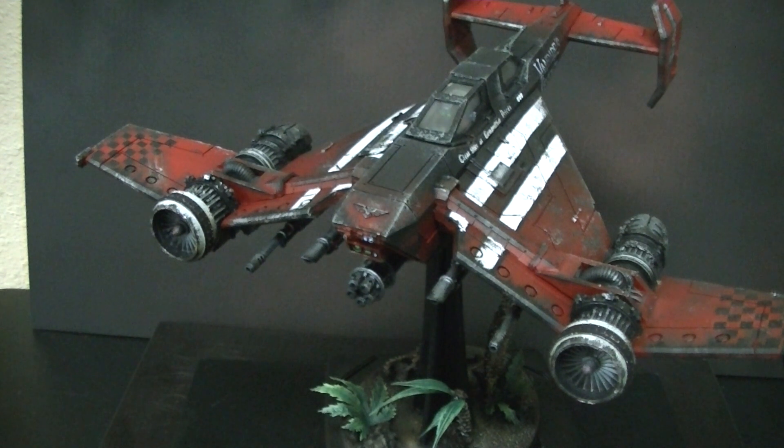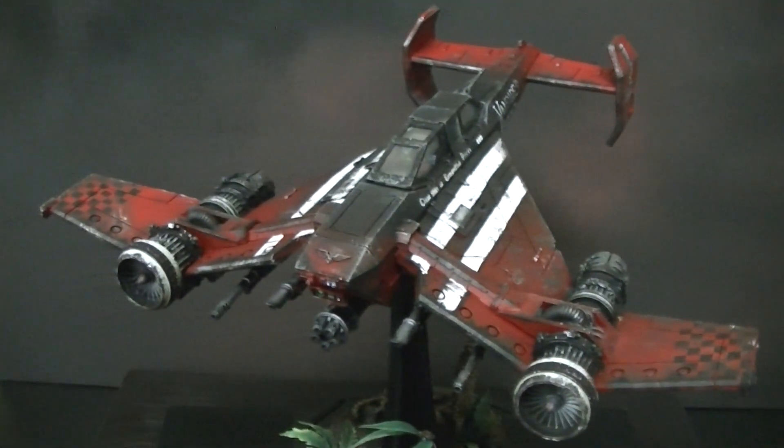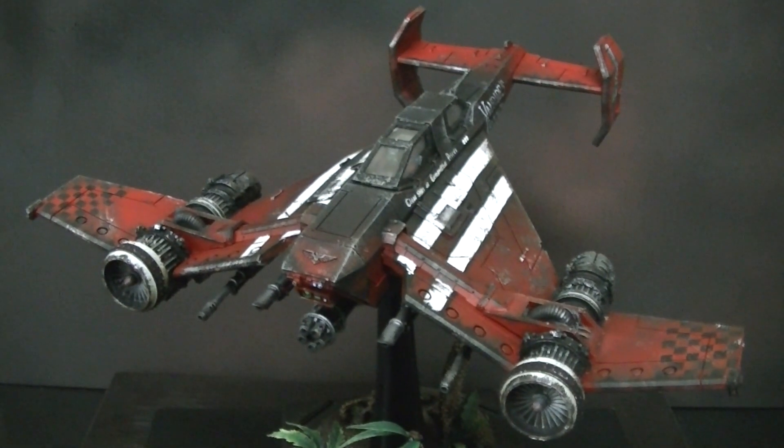The Avenger bolt cannon is Strength 6, AP 3, Heavy 7. Ballistic Skill 3, though, like all other types of Imperial flyers. It does have Front Armor 12, which is really, really interesting.